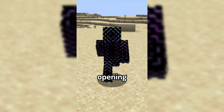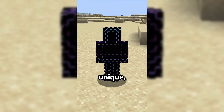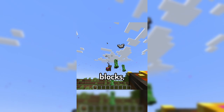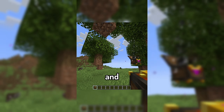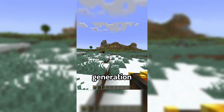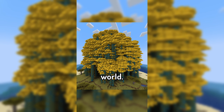Similar to Lucky Blocks, opening up a Pandora's Box has the possibility for dozens of unique, crazy events to happen. These range from some basic things like getting some blocks, a chest appearing, and a mob spawning in, all the way to some insane world generation stuff that, for lack of a better word, will absolutely mess up your world.